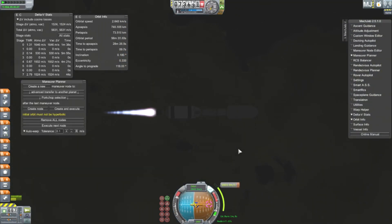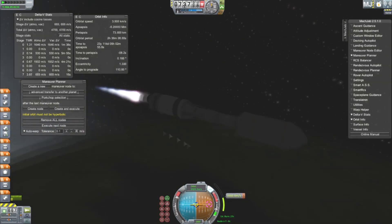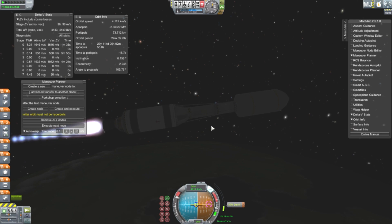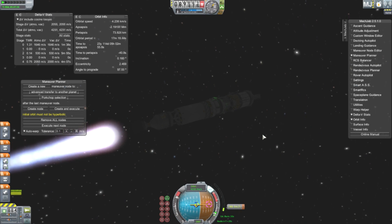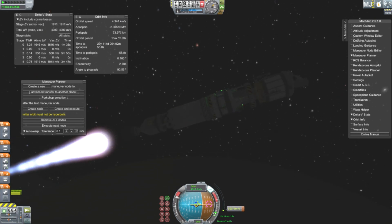I've just cut ahead to keep this relatively short. This is our main burn out to Sarnas. I've brightened it a little bit so you can see what's going on, because it's dark on my screen — and I can imagine it'll probably be very dark on YouTube too. I'll finish off this burn with the nuclear stage, and I'd like a little fuel left over for some manoeuvres around Sarnus.